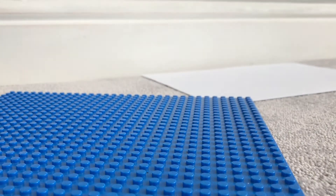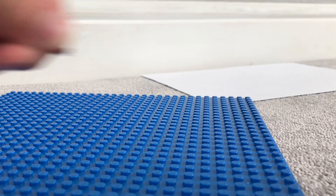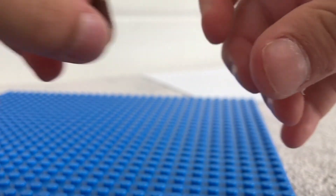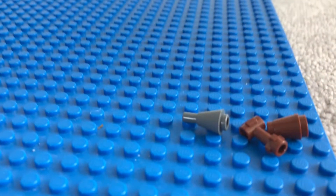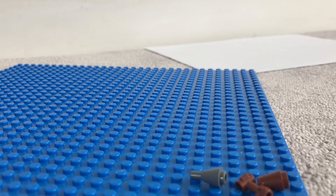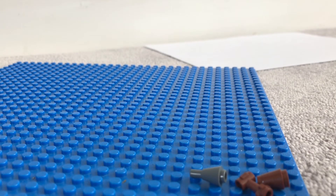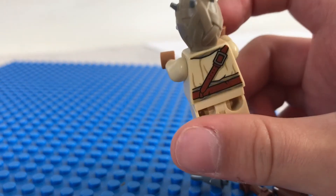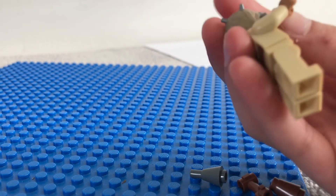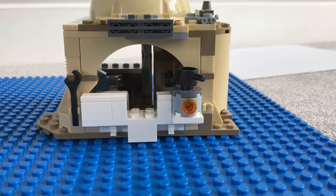Next we've got the Tusken Raider — that's the last figure. Some people might not know the Tusken Raider. He's got a buildable weapon that comes in four little pieces — I've never seen these pieces before. The Tusken Raider himself has a nice head mold, back printing, leg printing, and body printing.